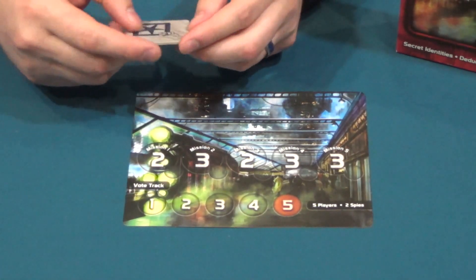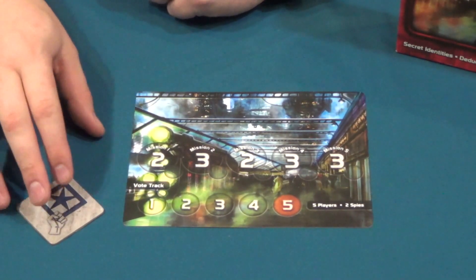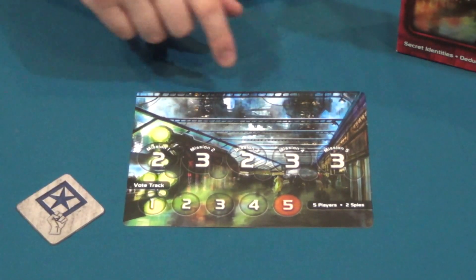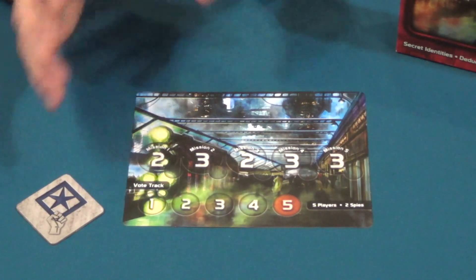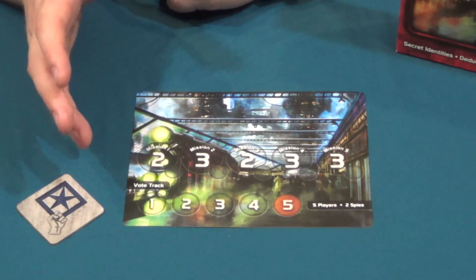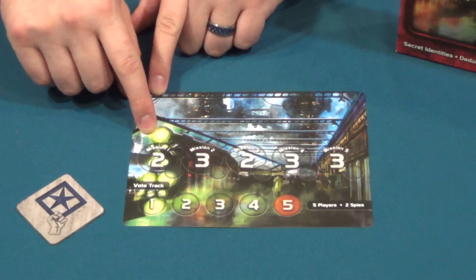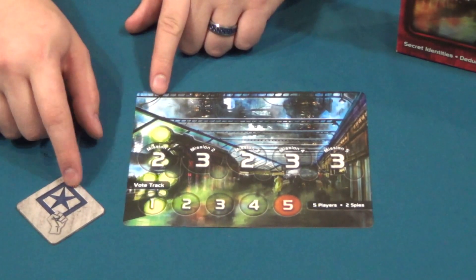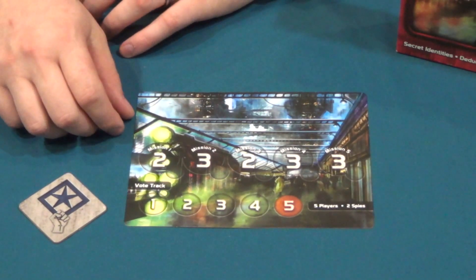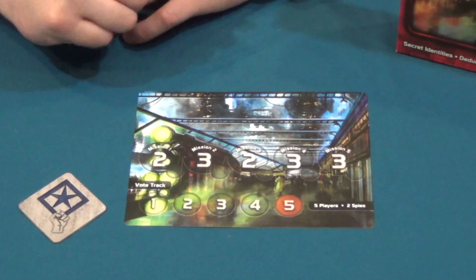Each round there's going to be a team leader who uses this token right there. They're going to choose the people that are going to participate in each one of these missions. Every game card has five missions, but the number of people that play in each mission is going to change. The very first one in a five-player game only has two people, and the team leader, if they're a resistance member, wants to try and put resistance people only on that mission to guarantee that it succeeds.